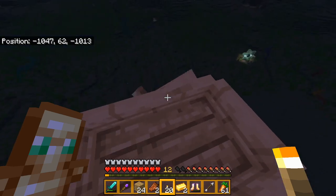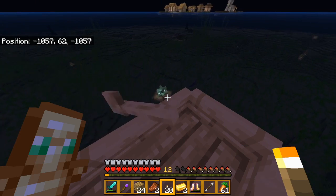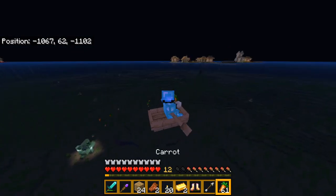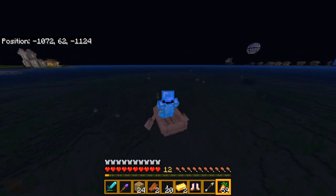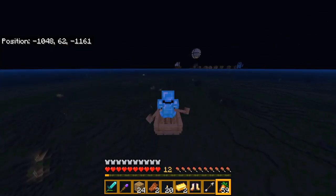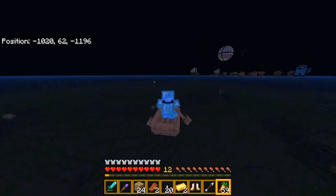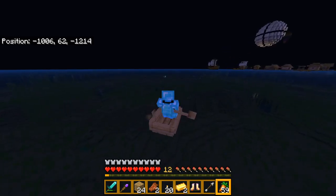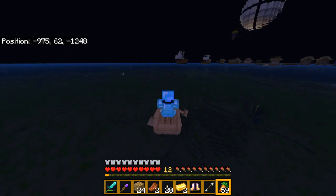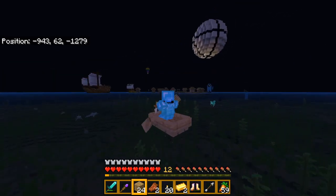Looks like there's a conduit down there - oh no, it's got a spawner in the middle but it looks like a conduit structure. Oh, a pirate ship is over here! That looks like a fun place to explore. That ball up there has terrible loot so I won't bother with that. There are two pirate ships, so I'll loot one and if it has good loot I'll loot the other one. There's an abandoned village right there.